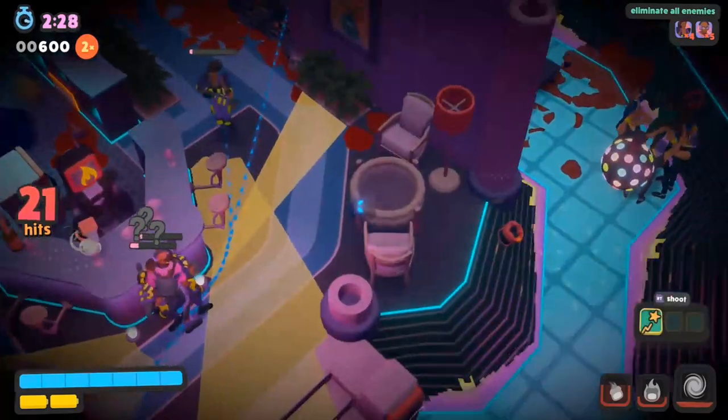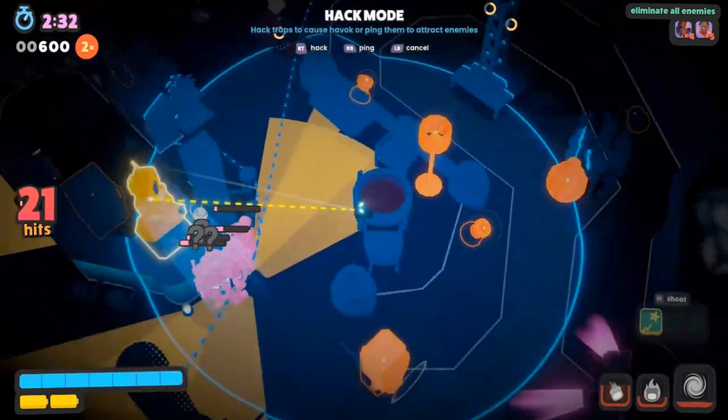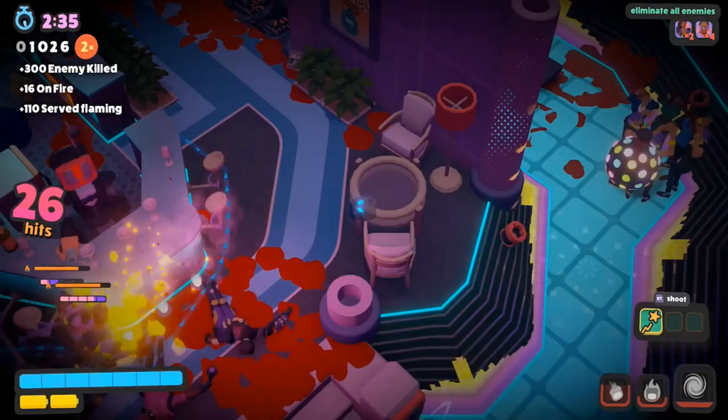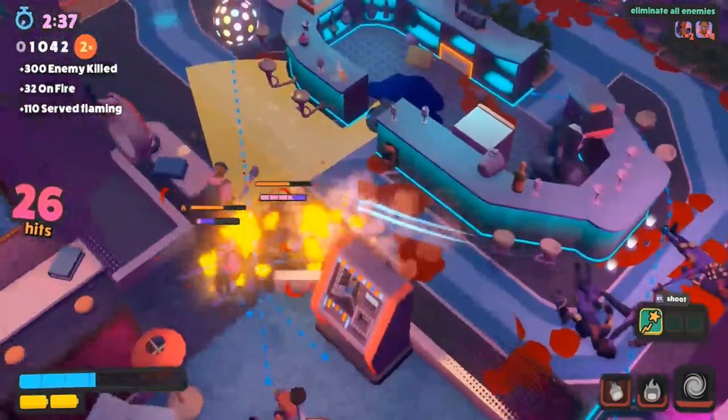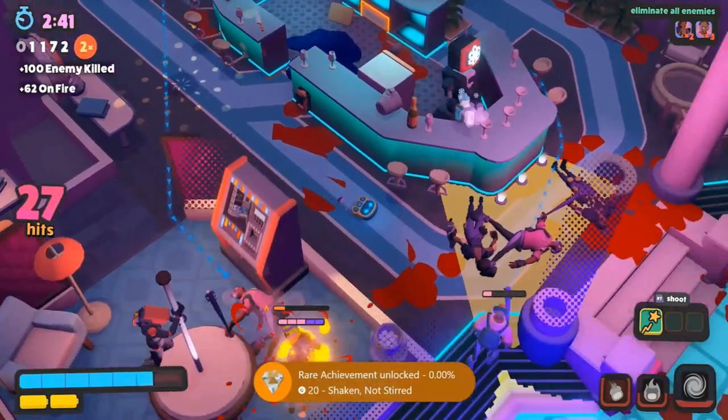Next up, we can get the Shaken Not Stirred achievement for killing three enemies with one bartender bot attack. This one is pretty annoying — weaken three enemies to one hit, then lure them over to the bartender bot, hack the trap, and kill all three of them to unlock the achievement.